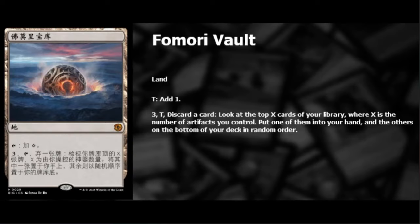We're going to start off with our first couple cards from the vault. We got Fomori Vault — it's a land. Taps for colorless. Three, tap, discard a card, look at the top X cards of your library, where X is the number of artifacts you control. Put one of them in your hand and the rest on the bottom of your deck in random order. For artifact decks, especially in Commander, this is just going to be a house. It's probably going to be expensive in Commander. In Limited and Standard, probably not going to do much.